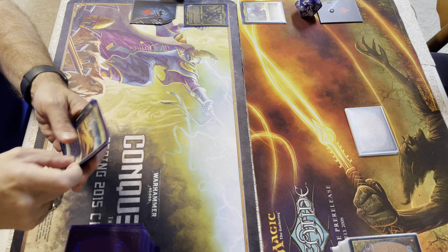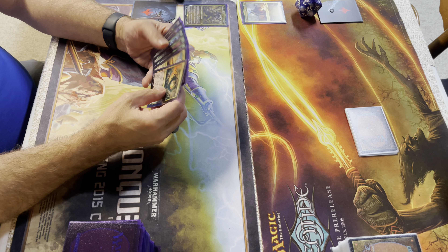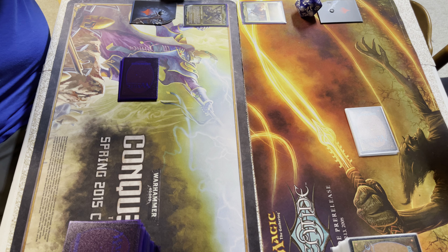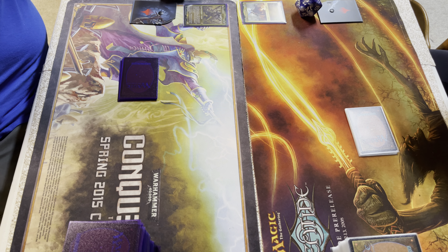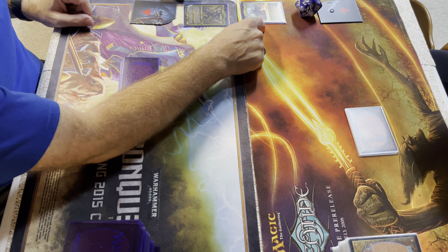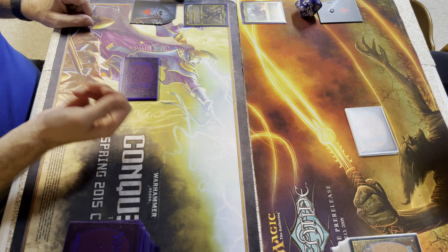Cascade means: when you cast this spell, exile cards from the top of your library until you exile a non-land card whose mana value is less than this spell's mana value. It gives all your cards Cascade equal to the amount of life I've lost, and that includes damage.